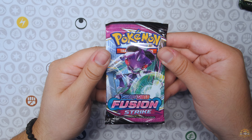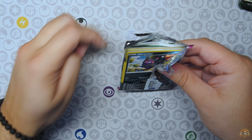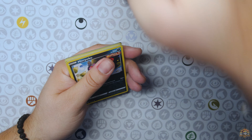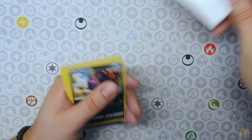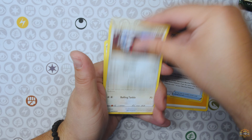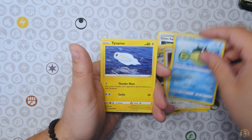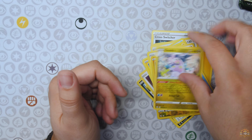Let's start off with Fusion Strike. Can we pull the Espeon VMAX Alt? The Gengar, the Mew — there are just so many crazy hits. I think I just saw the code card — it was white, so we already know not to expect anything out of here. But let's see if maybe it's an error pack and we do get a hit. Tainamo, Zeraora, Hydra non-holo.